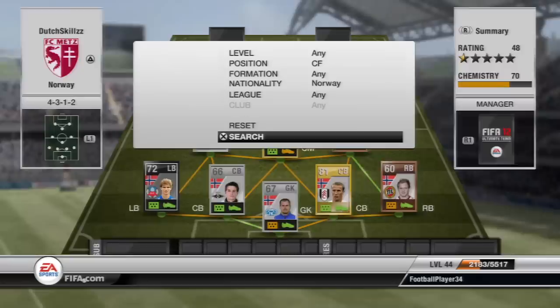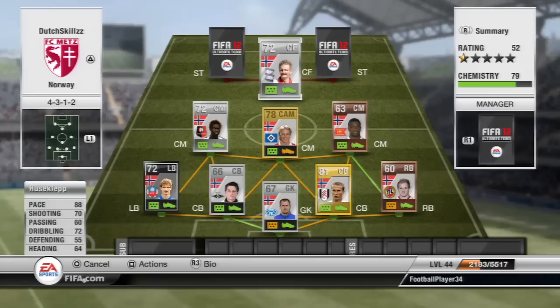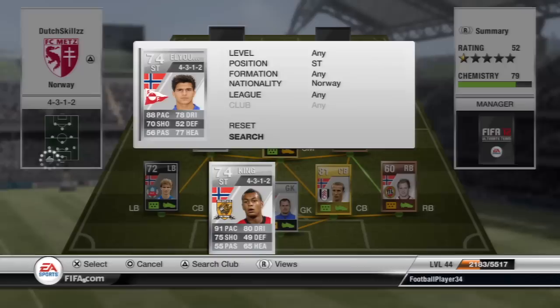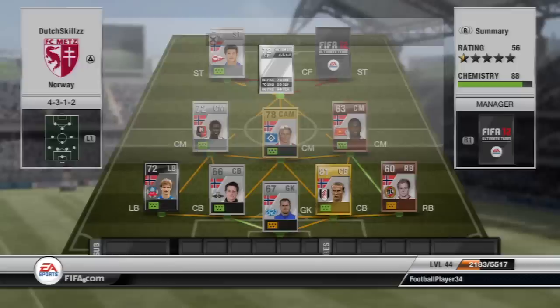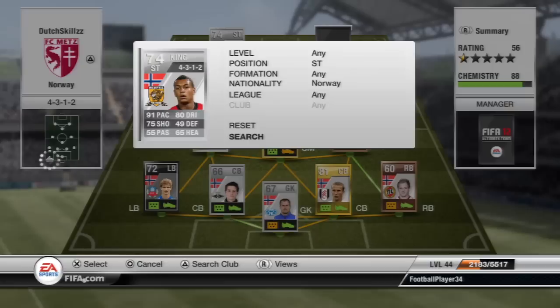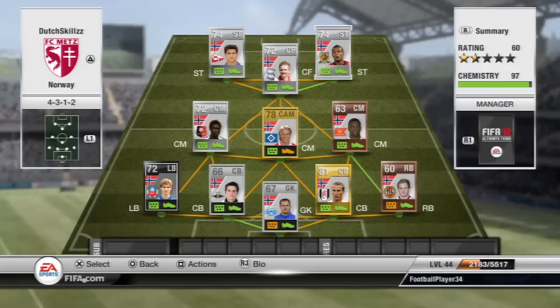Moving on to the three men up front - these are probably the most deadly combination I've ever played with. At centre-forward we have Who's the Clap - he has 88 pace, 70 shooting which feels a lot more in-game, really good physical stats, and a rocket of a shot on his right foot, plus four-star skills. The first striker is El Unussi, pretty much the same - 88 pace, 70 shooting, great shot, four-star skills, so they pair up really well. Then the other striker is Joshua King from Hull, with 91 pace, 75 shooting, and only 3-star skills unfortunately, but he is a really good player. Those three are really deadly up front.